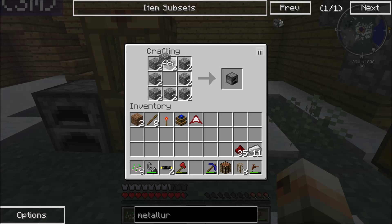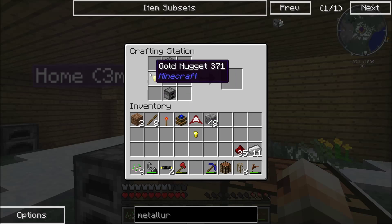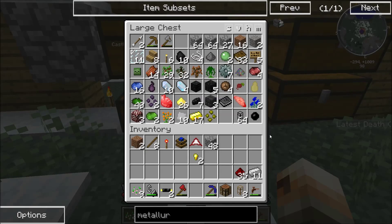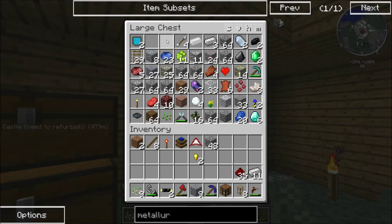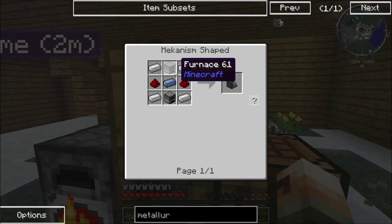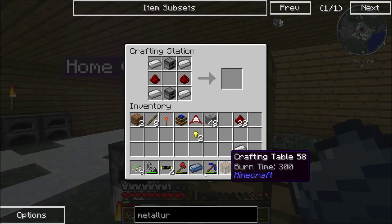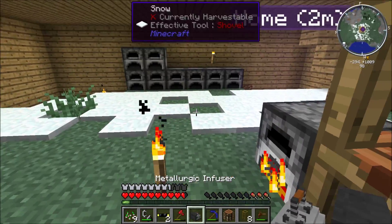We need two furnaces, one on top of the other, redstone, and we need osmium. Where is our osmium at? I know we have a bunch of it. We'll go ahead and take it and smelt it. Okay, good enough. Iron on all sides, redstone in the middle, and the osmium ingot. And the metal. Perfect. The metallurgic infuser.